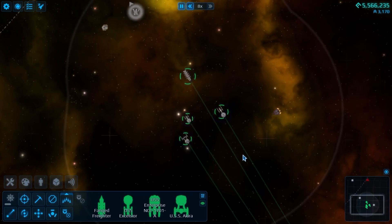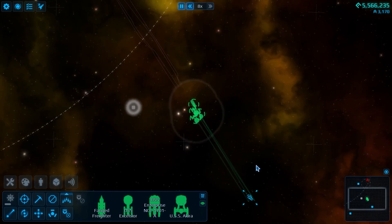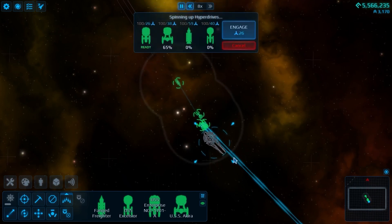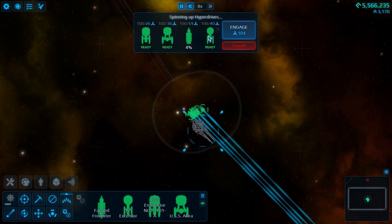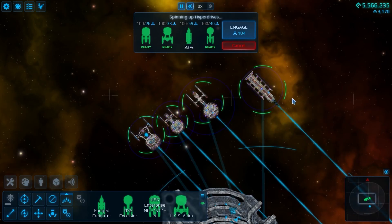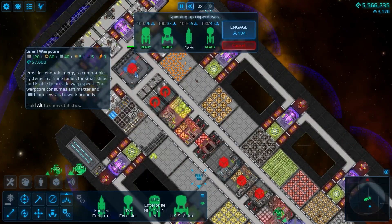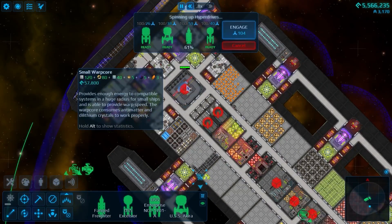The Akira is going to be awful to fight against. We need 26, 38, 59, 40 - we've got 100 in each one of them. We are just waiting for the warp field to stabilize on the Fanged Freighter. Something here is missing - but I don't know what. What could possibly be missing here?